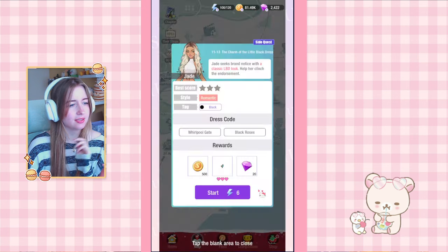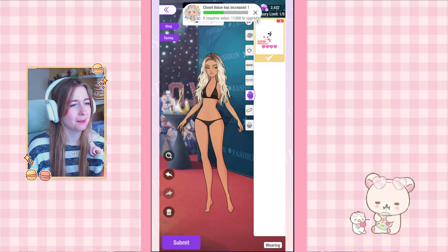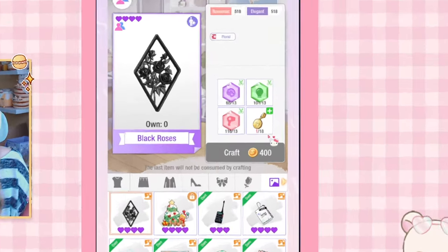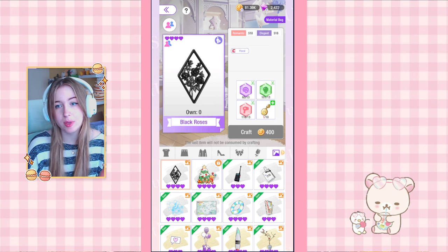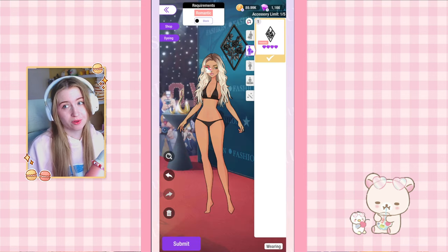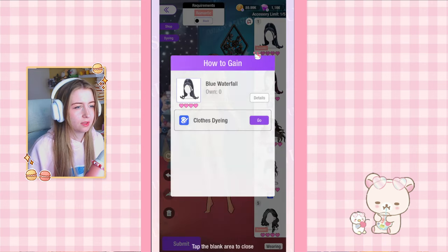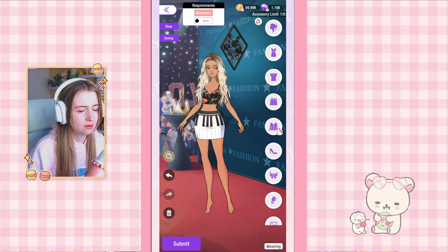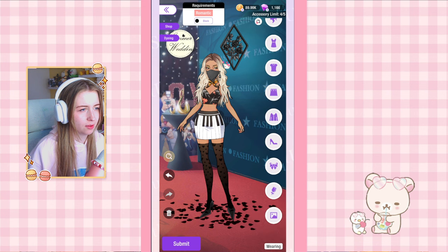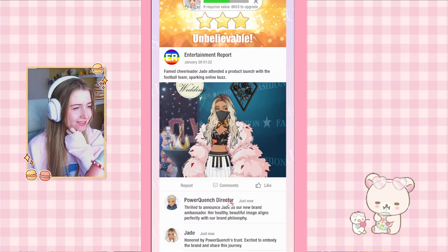11-13 is Romantic Black. We need to craft the ring and a blueprint called Black Roses, which costs 180 trophies — this takes several days. I come back once I have enough materials. The background piece is really cute. The rest is sorted by romantic and black tags; I don't have all the specific items but there are a lot of recolors. Flooring helps too. We submit and get three stars, with a ring as reward.